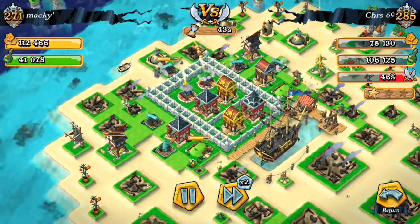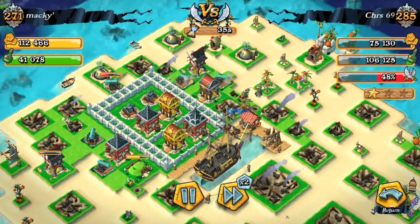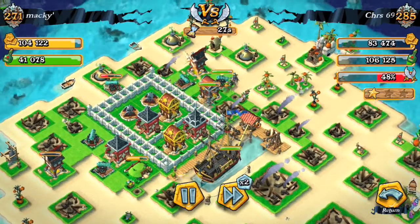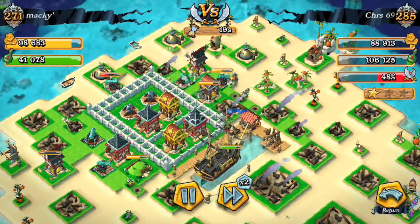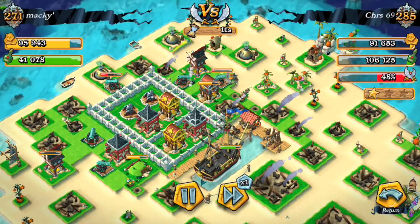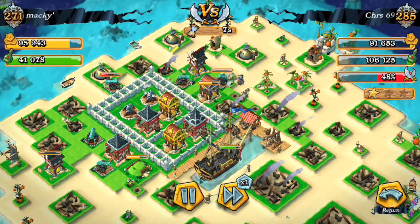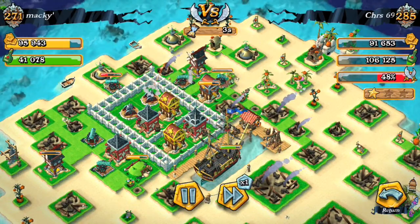On the right-hand side you can see they are getting close to the chest. They are taking out the bunker there and getting some of the gold in that chest, but not much at all. Down here, they are taking down that cannon, my mortars are taking care of business, and the last brute is going down.